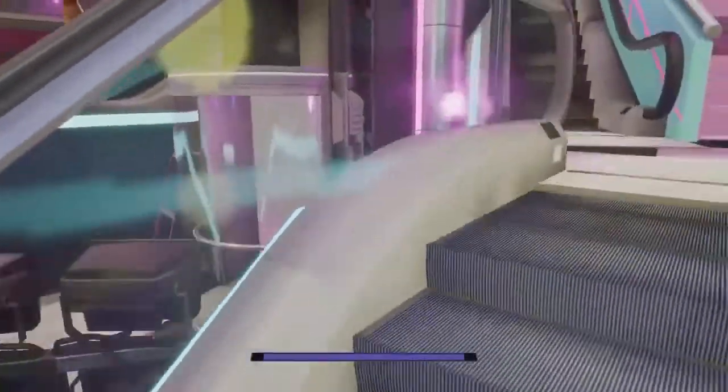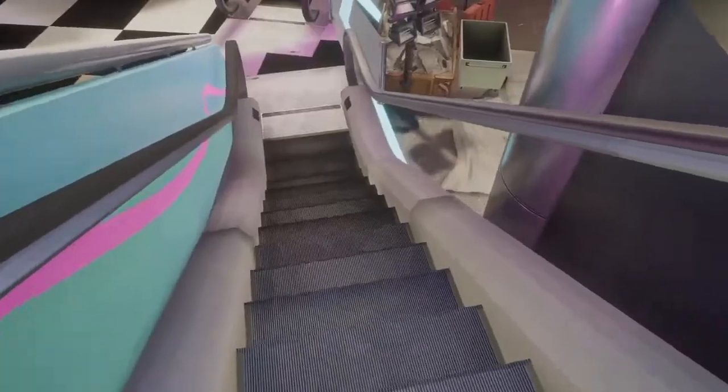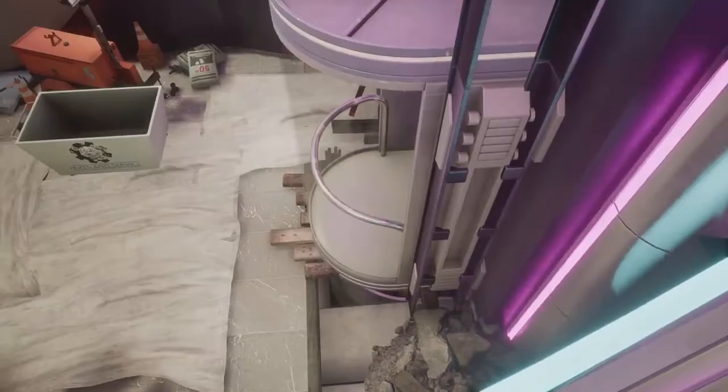Come over to the stairs right here and jump onto the banister over here. Once you're onto the banister, come onto this barrier — it's a little higher so it gives you an easier way to jump up. Once you're up there, walk to the back here and then go into the elevator doors.